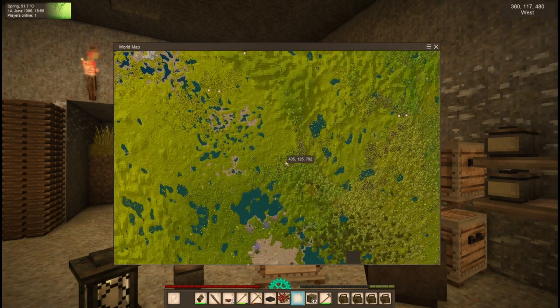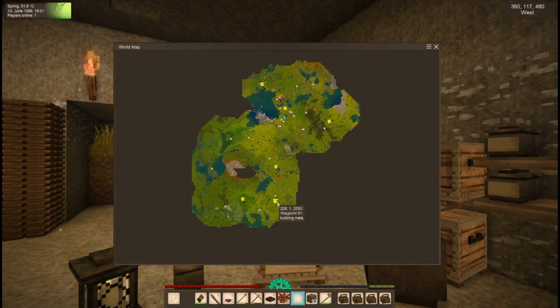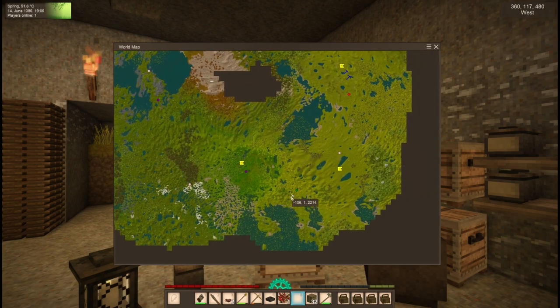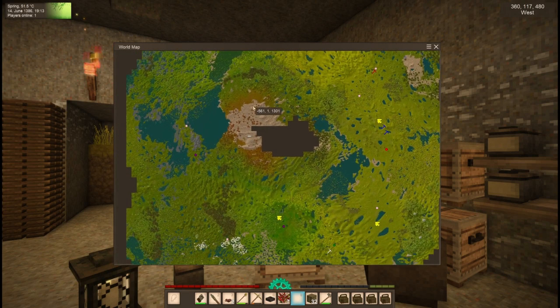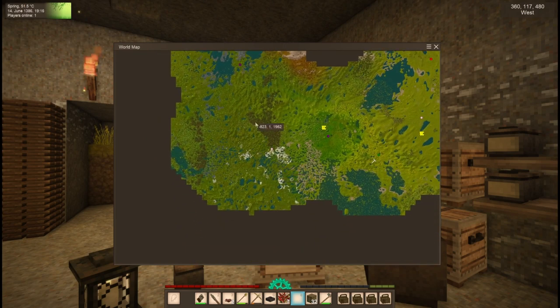It's super fun. My favorite part of Vintage Story is the beginning where you're surviving, just trying to make your place and gather things and learn your world. I went pretty much straight south and I found a trail of traders. Then I went over and found lime and chalk down here — there was a stunningly beautiful jungle.